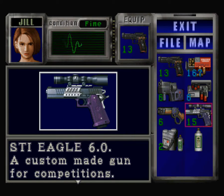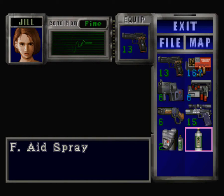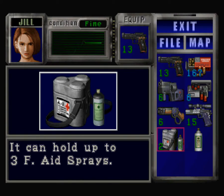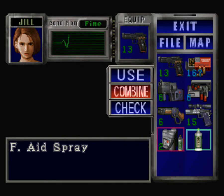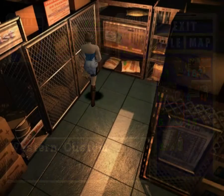If it hasn't been apparent: if you combine all the first aid sprays with the first aid box and it doesn't already have three, you can stack it up. It always stacks up to three, which is really nice and saves space.